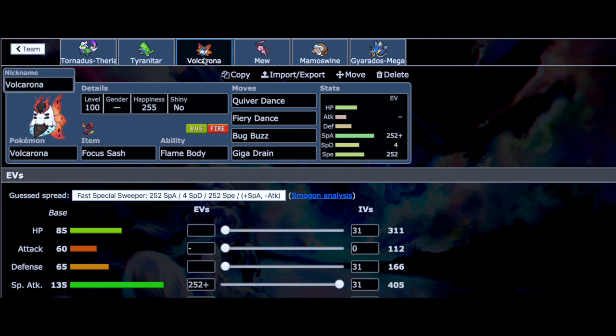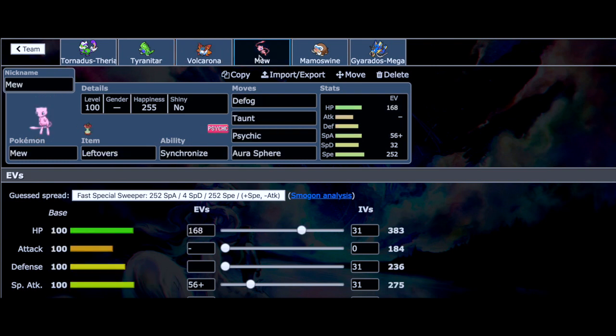We also have Volcarona — the star of the video. I like it with Quiver Dance, Fiery Dance, Bug Buzz, and Giga Drain, purely offensive with max Special Attack and max Speed. Very good Pokemon; we'll definitely see it in action. Our main defensive Pokemon is Mew holding Leftovers with Defog, Taunt, Psychic, and Aura Sphere. Psychic and Aura Sphere provide chip damage to the opposition for something else to come in and revenge kill, and Defog clears entry hazards.